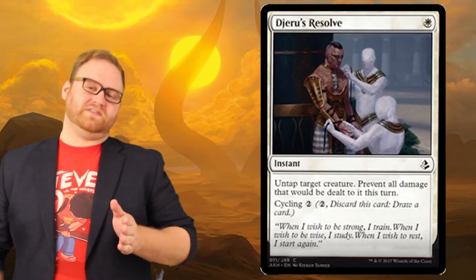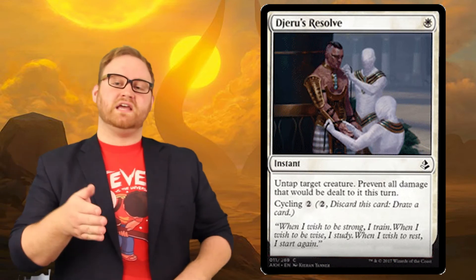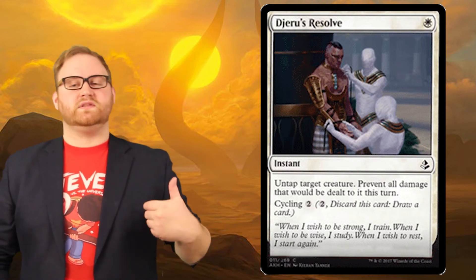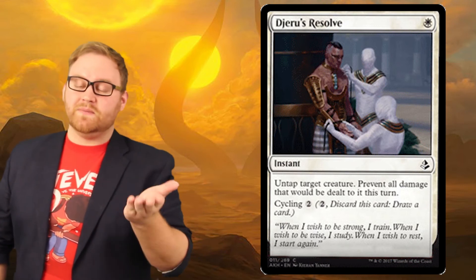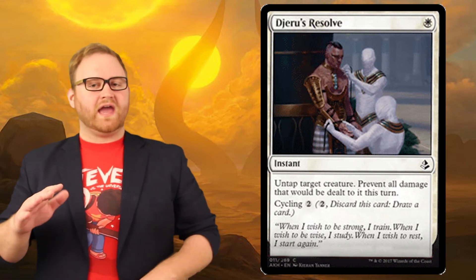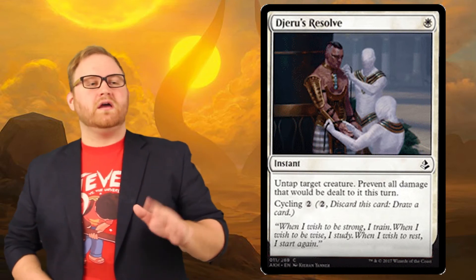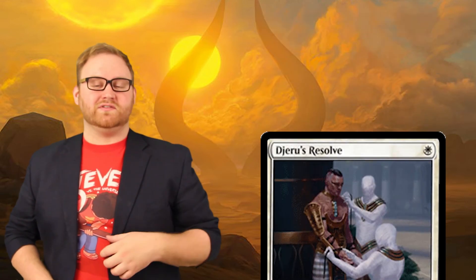Remember how we talked about the downsides of Exert? Here's a card to alleviate that. Jero's Resolve is a one-mana white instant: prevent all damage that will be dealt to target creature this turn. It also has cycling for two mana. This is a great combat trick when opponents are attacking in and you have an exerted creature on the field — you can untap that creature, trade with them, and keep your creature. You also have the ability in the late game to cycle this if you don't need the combat trick. A red-white Exert Untap ability deck in limited may actually be pretty good.